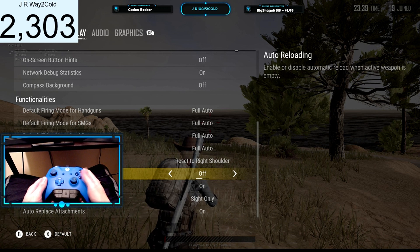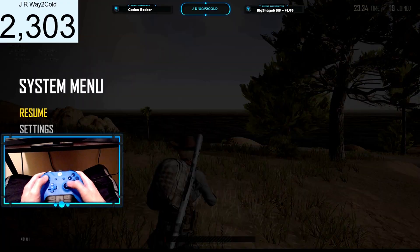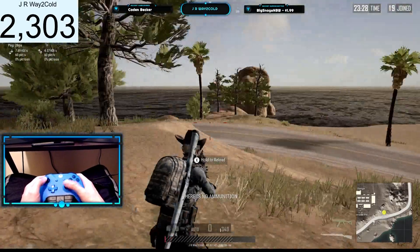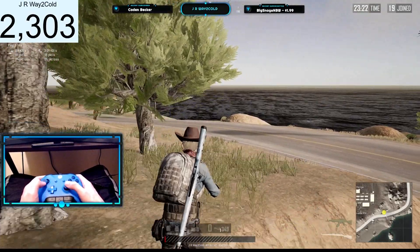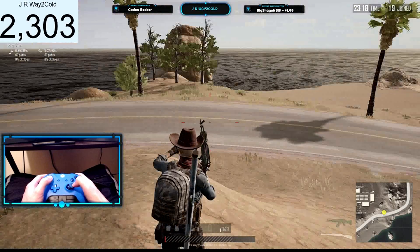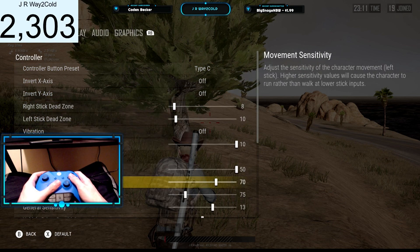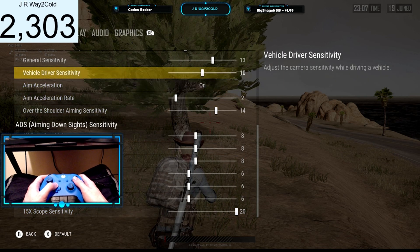Now auto-reloading — that's something that I used to use, but I recently turned it off. I noticed that if I'm in a gunfight and I run out of bullets and keep shooting, my player is going to start reloading and then I get the slow animation as I'm trying to get back to cover, and that can get you killed. So I would highly recommend that you guys keep the auto-reload feature off, because it's gotten me killed quite a few times. I decided to turn that off.